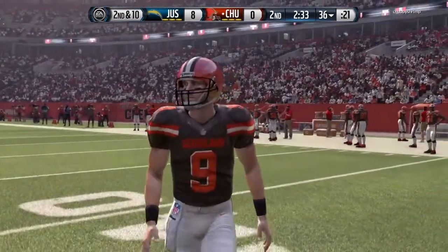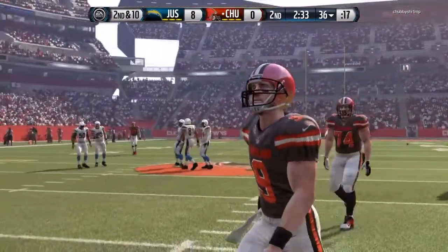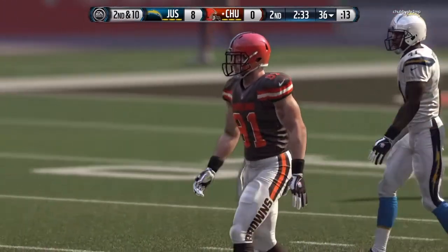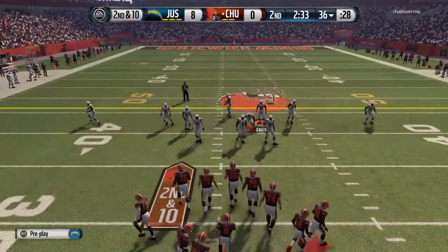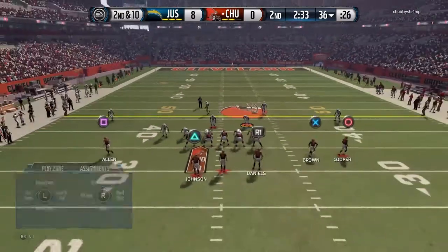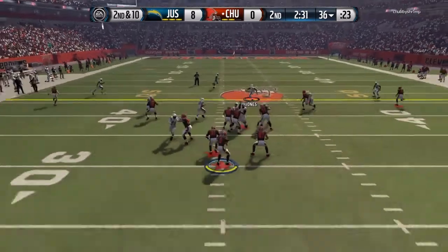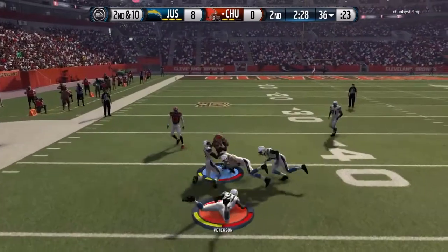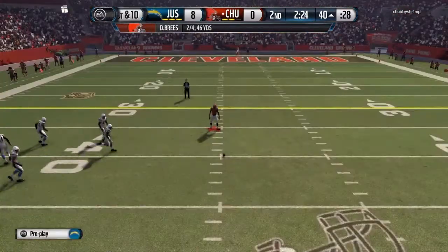I started doing this after playing Brandon Browner at free safety in draft champions — he was a low-class cornerback in the game but when you put him at free safety or strong safety the guy just turns into a beast. So I started running cornerbacks as my free safety and strong safety and I've had some success with it. Now I'm just trying to figure out what my opponent is going to do.